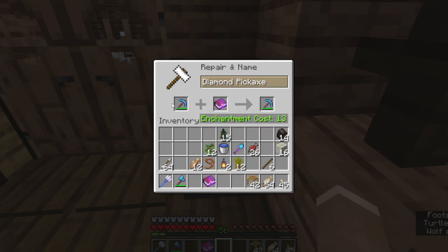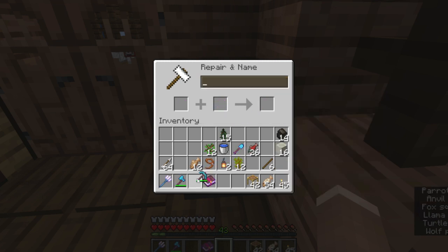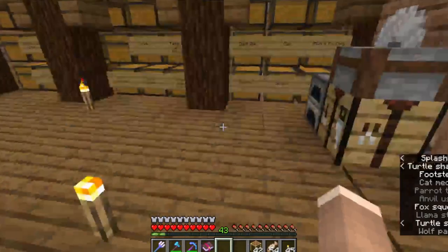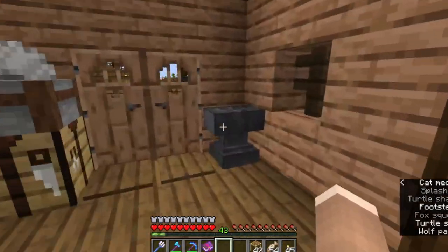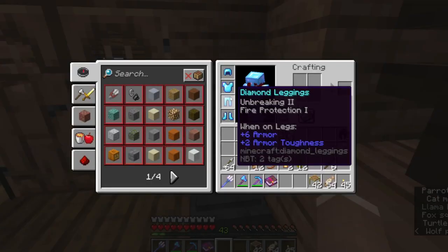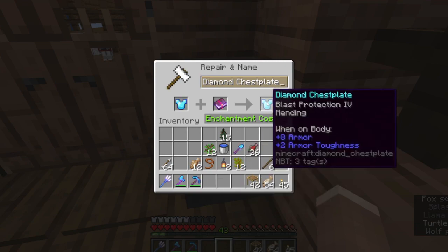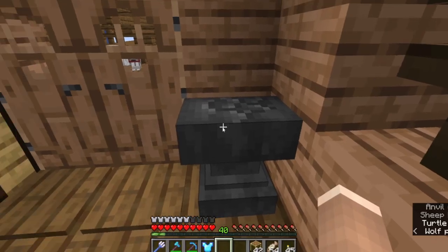Why is it getting Fortune IV? I don't know if I wanted Efficiency. Well, we'll take it. We'll put the Mending aside for later. But wait — I didn't have to make that decision because the anvil didn't break. Still good.